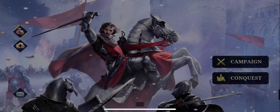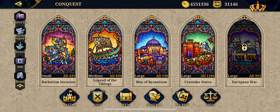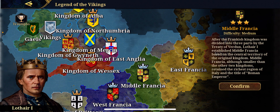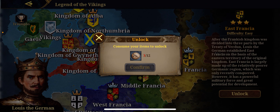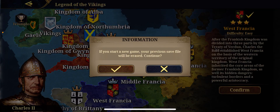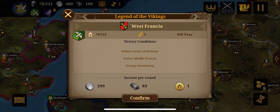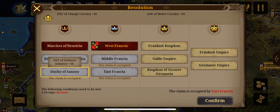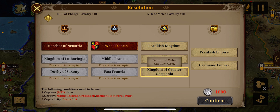Conquest mode optimized. I'm sorry for the background noises — it's just a school nearby, really annoying, but I don't have any choice. Add resolution feature and related achievement in Legend of the Vikings. We have achievements now. We got East Frontier — I need to unlock some of it, I haven't done it yet. Middle Frontier. For resolution, you got the March of Nostria, Kingdom of Lothria, Duchy of Saxony, West Frontier, Middle Frontier, East Frontier, Kingdom of Greater Germania, Germanic Empire. That's nice.